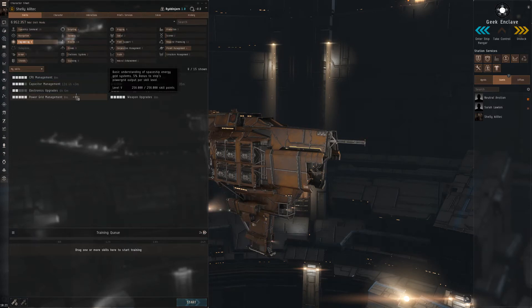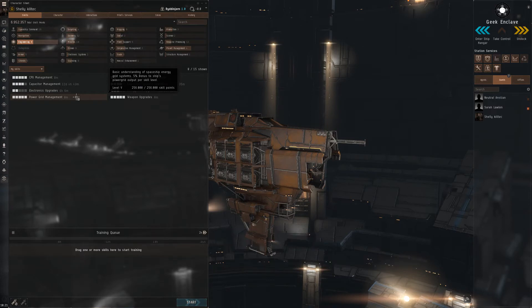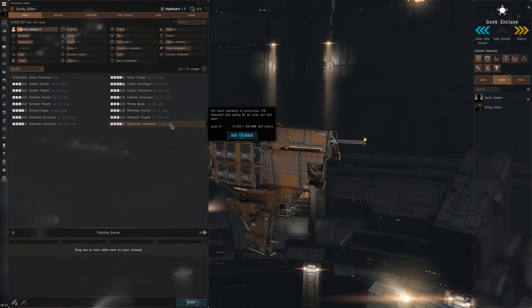Power Grid Management gives your ship 5% more power grid per level, so you can fit better armor repairers or heavier guns. I would also include Weapon Upgrades here, because it decreases the CPU requirements of weapon turrets, launchers, and smart bombs, letting you fit bigger guns on your ship. Also very important is Capacitor Systems Operation, which reduces the recharge time of your capacitor by 5% per level, giving you even more energy per cycle.